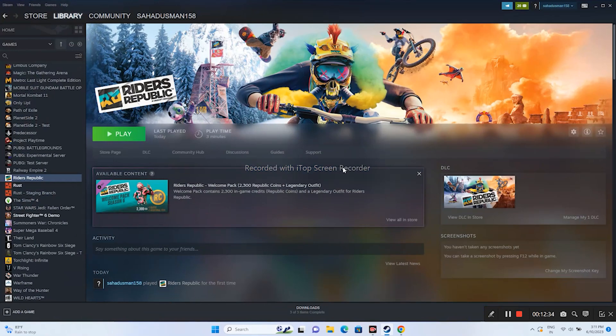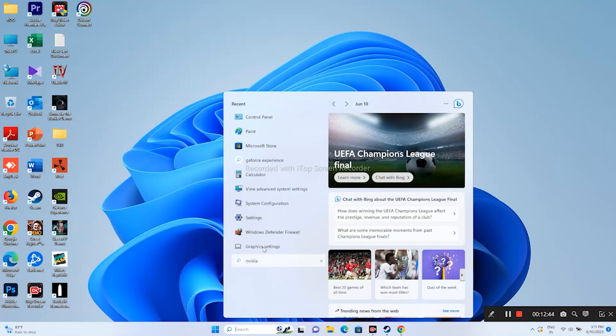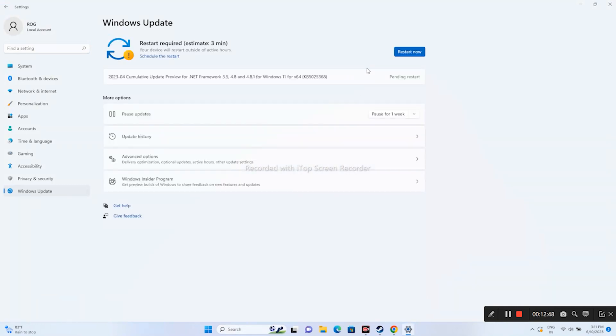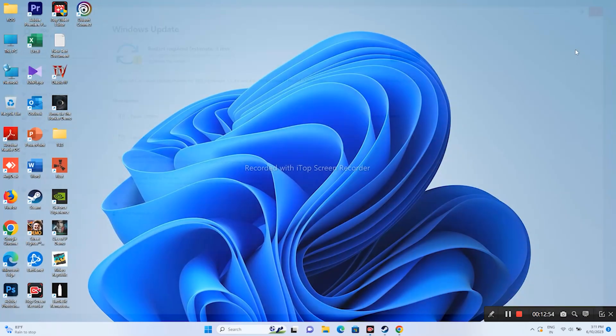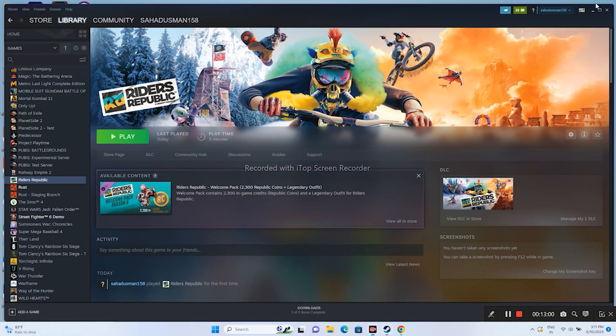Make sure Windows is up to date. Go to Settings > Windows Update and install any pending updates, including cumulative updates. Once updated, try launching the game.